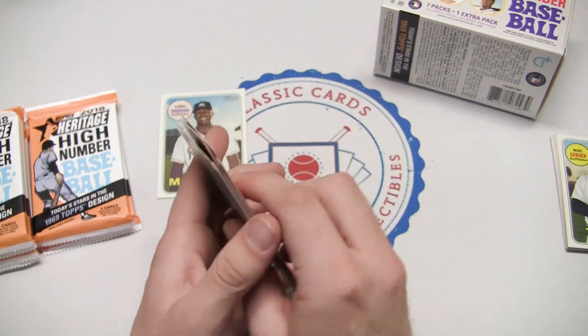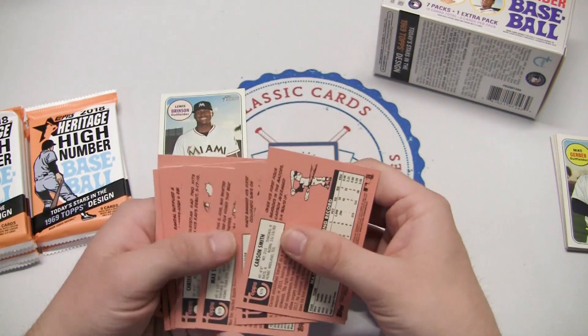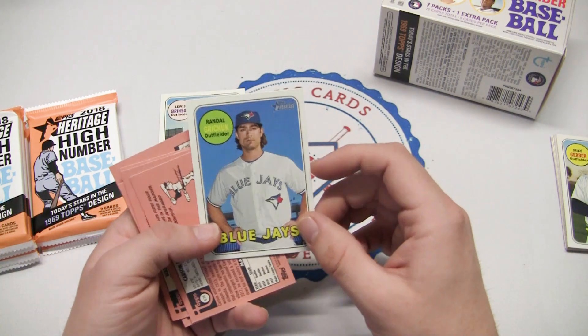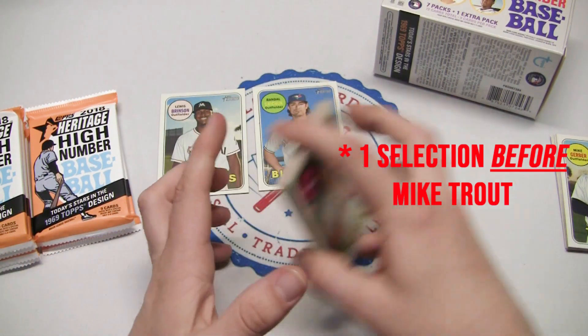Randall Grichuk, Christian Arroyo, Max Stassi with the Astros, Wade Davis — didn't have too good of a year — and Carson Smith. Not too many huge names there. We did get another short print: Randall Grichuk, the man who was selected in the draft right after Mike Trout.